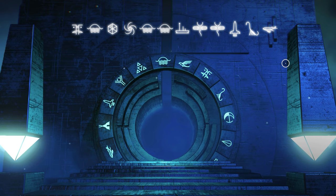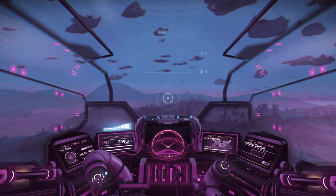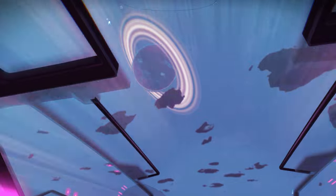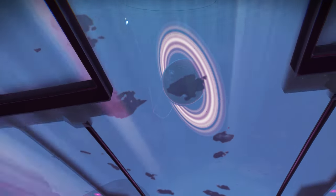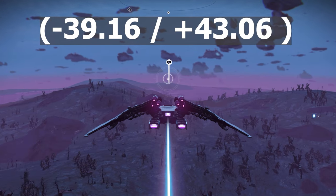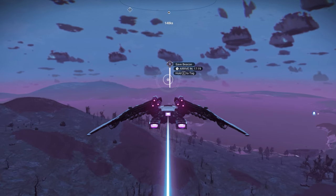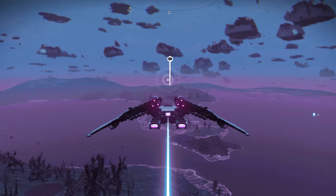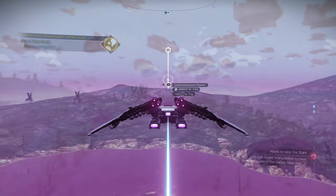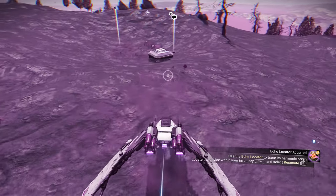You will land on a Reken planet. I want to show you something - you can see the view of the planet right here. We need to go to minus 39.16, plus 43.06. If you see the communication station and the safe beacon right there, you need to go to it - it should take you to this location right here. Make sure you check your location.